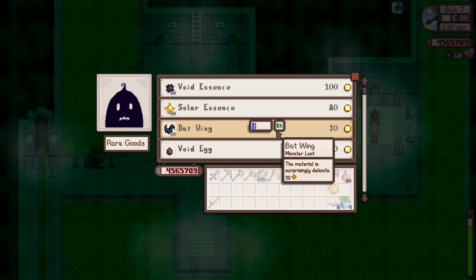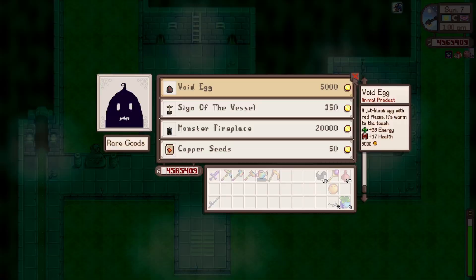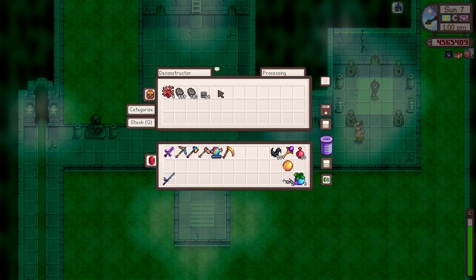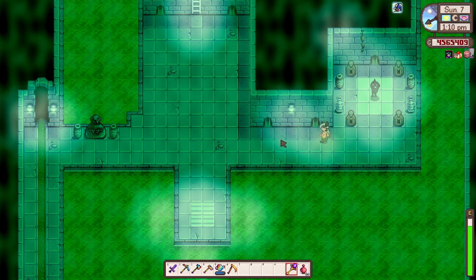Let's grab 10 bat wings. Anything else? No. Let's drop that away. How many bat wings do we have? 67.